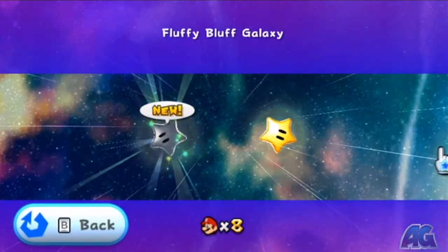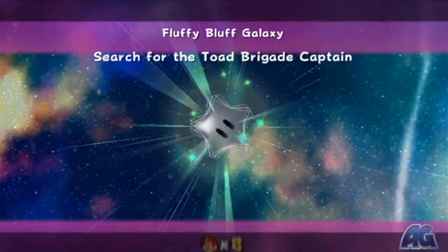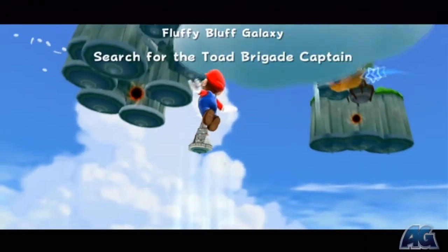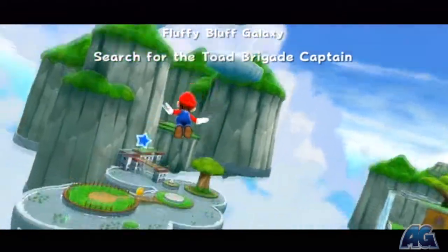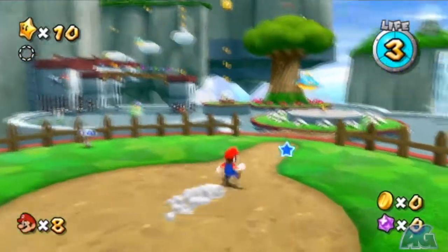What's up everybody, Mr. Fragons here from ArmageddonGaming.com. This is the Super Mario Galaxy 2 walkthrough. This is the actual video for Search of the Toy Brigade Captain, unlike the last video where it was the hidden star for this galaxy. But this is the actual video, and this is the only other star aside from the hidden star in this galaxy.